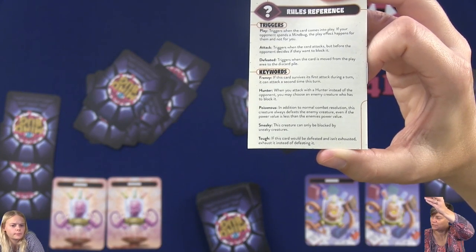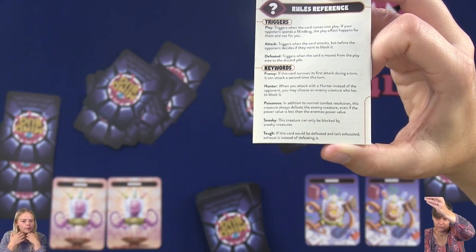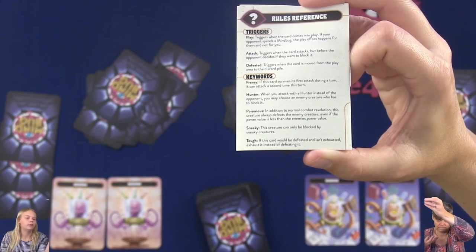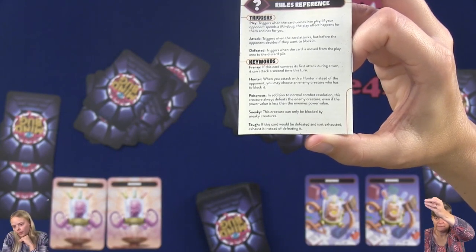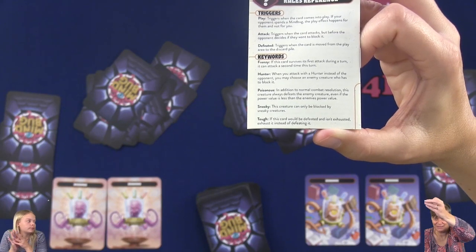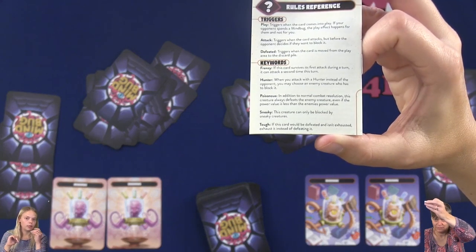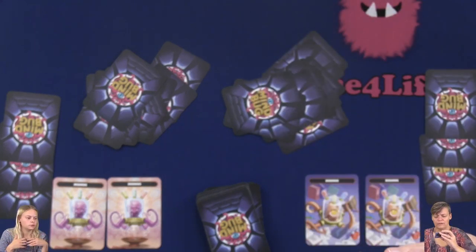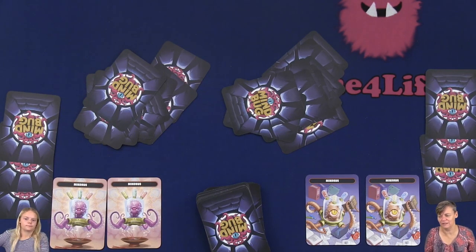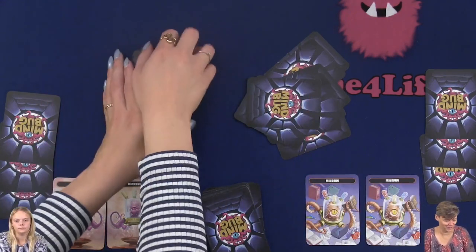Poisoner means if you attack with a poisoner and the creature you attack has a higher number, they will also die — because it gets poisoned. So if I have a lower number but I poisoned your higher card, they will both die. Sneaky means when you attack with a sneaky, you can only be blocked by a sneaky creature. And tough means you have kind of two lives — the first time you're defeated, you flip your card to the side and you're still active.